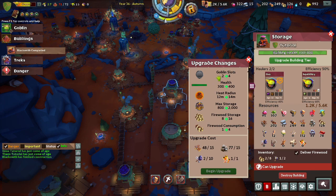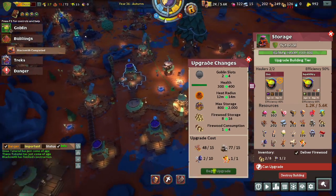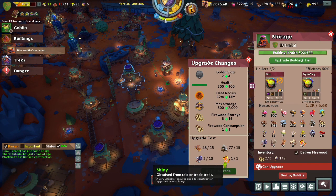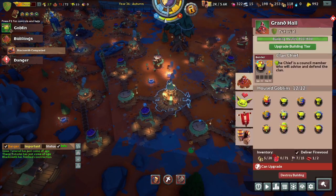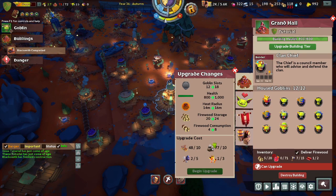This will tell you what it does — this increases two to four, increases health, health radius, and so on. It looks like you cannot actually begin upgrading until you have the resources, which is pretty handy. We can see this increases slots, and it also increases the breeders — we just don't have the Shiny for that.